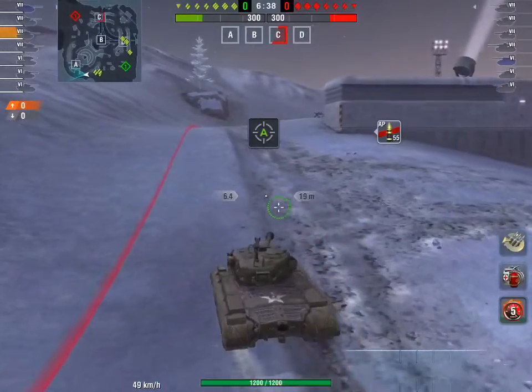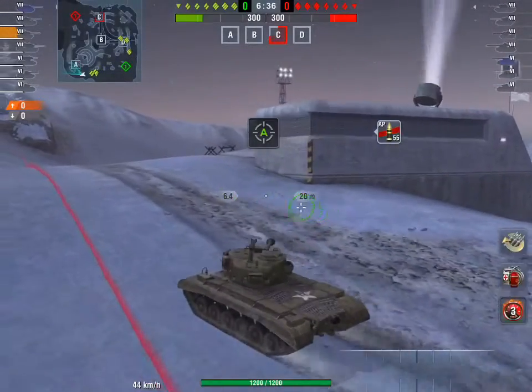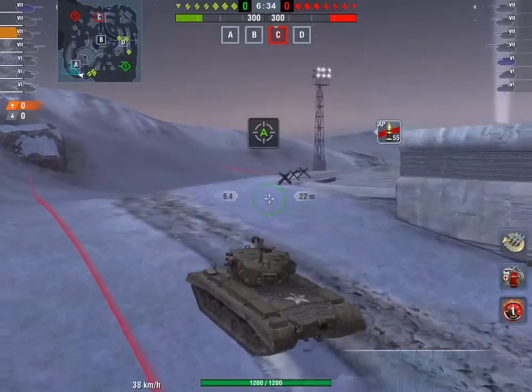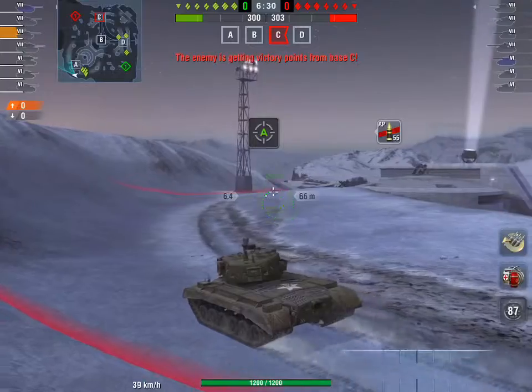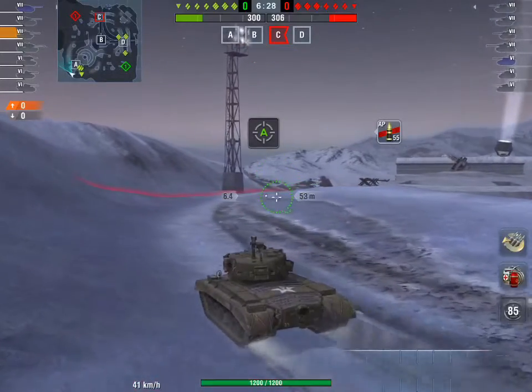He's heading to A and uses his turret armor, which is similar to the personal turret armor but at a tier lower, so it has pretty good turret armor.